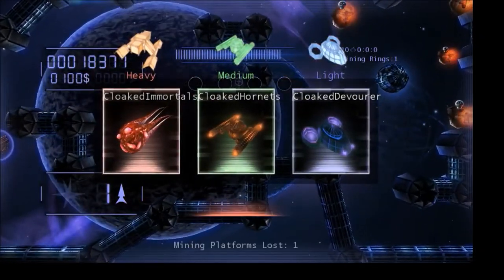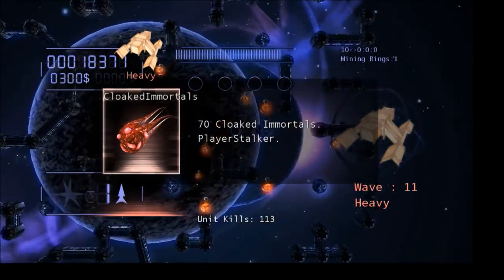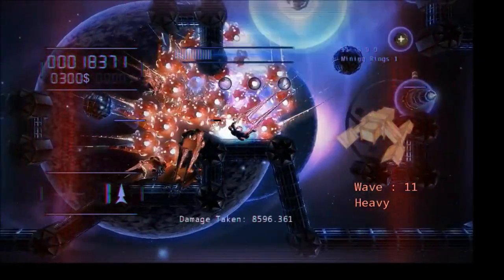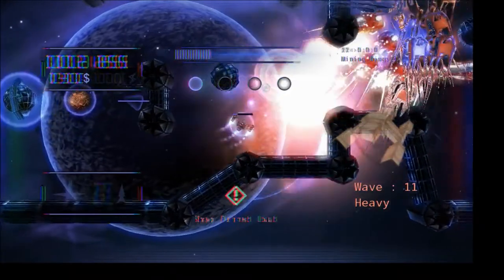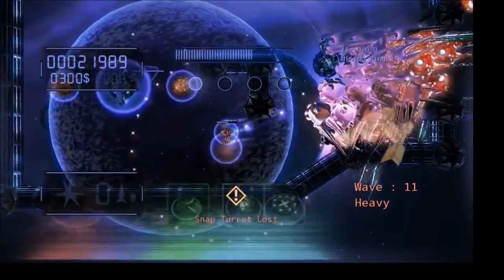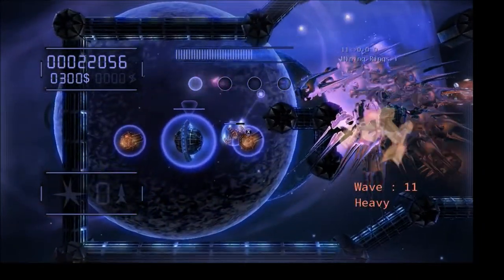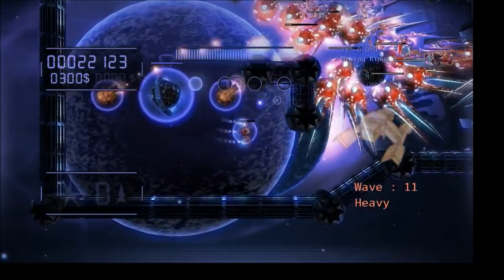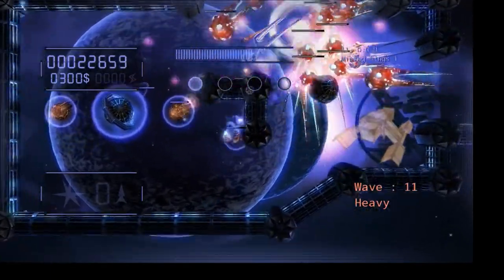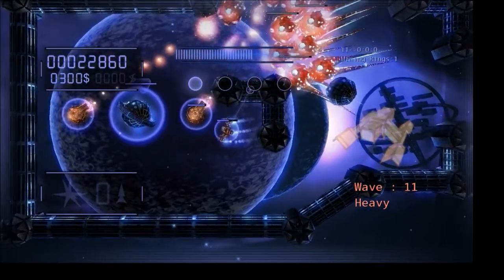When you destroy enough of the percentage of the wave, the wave is gone and it's over. My defenses are solid here — I've got my first planet ring turrets. Enemies that turn red are inside this ring doing more damage. Luckily, these are red enemies and my home base turrets are red turrets, so you'll see the enemies getting stunned — actually standing still and getting frozen by these turrets.